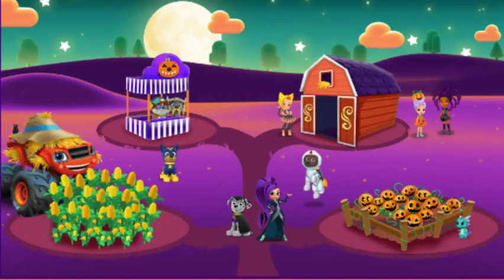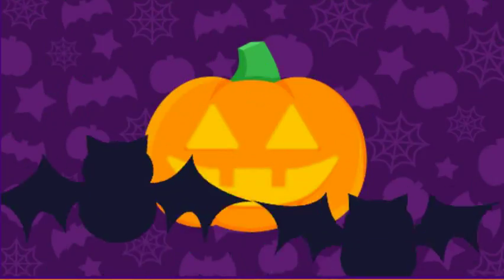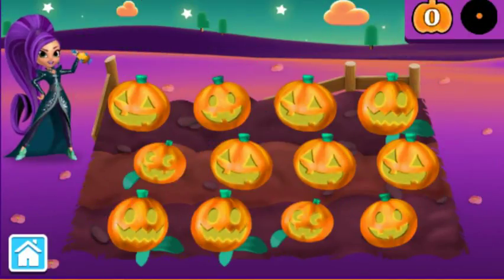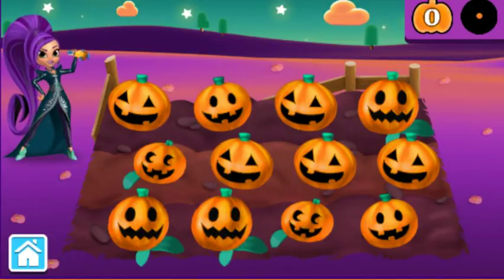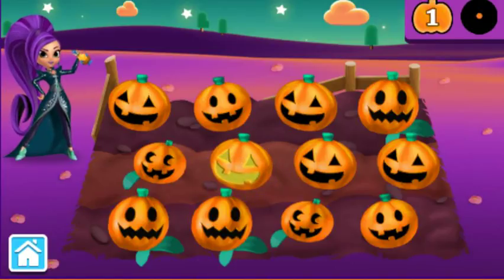Choose an area of the farm to play a silly, spooky game. Welcome to Zeta's Zany Pumpkin Patch. My poor little Nazboo can't stop sneezing, and he keeps accidentally blowing out all the jack-o'-lanterns in the pumpkin patch. Help me use my potion magic to light up the jack-o'-lanterns so the pumpkin patch stays perfect for Halloween. Click on a jack-o'-lantern to help me light it up. Let's see how many jack-o'-lanterns we can light up before time runs out.